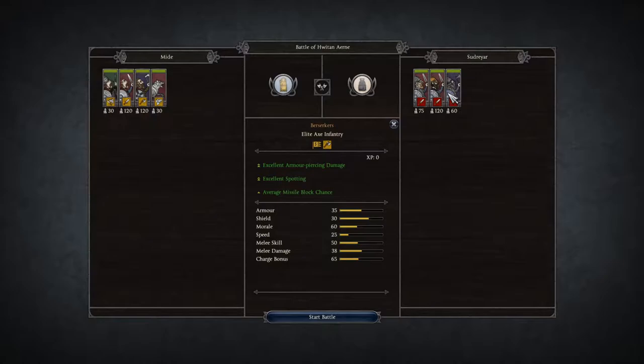The Vikings are taking in two unit infantries at level one, but also a tier three unit — the berserkers — which have excellent armor-piercing damage and excellent spotting. These berserkers are really going to be the key to what happens. I'm hoping the dogs can break up their ranks a little bit before we send in the cavalry. I've also got levy axe infantry and the Sudreyas — all infantry units — so it's going to be a very good battle.